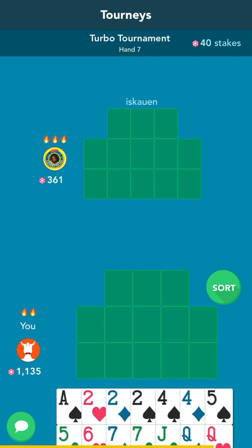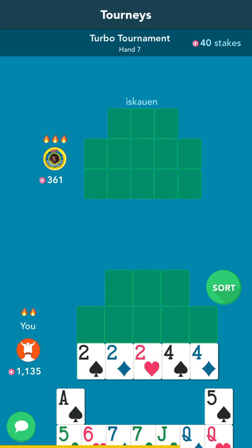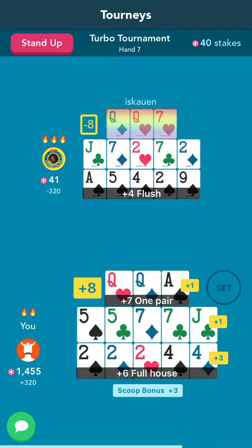This time we do have a full house. Deuces full of fours is going to be our full house, and we have queens in the front. This is also a big hand and should knock my opponent out.